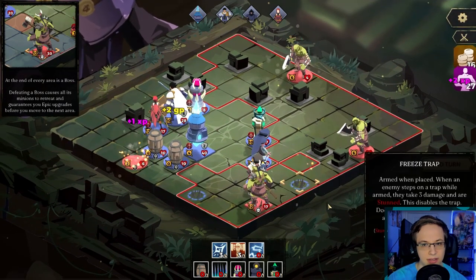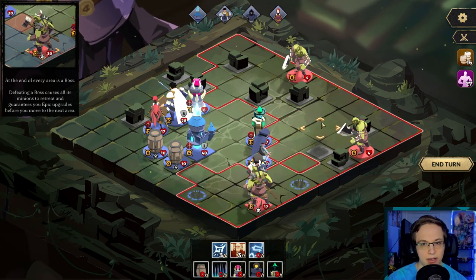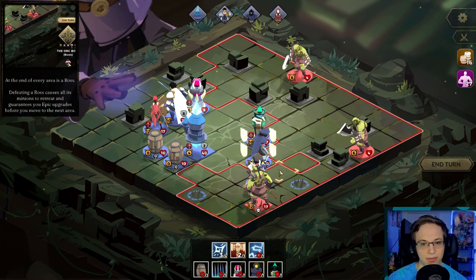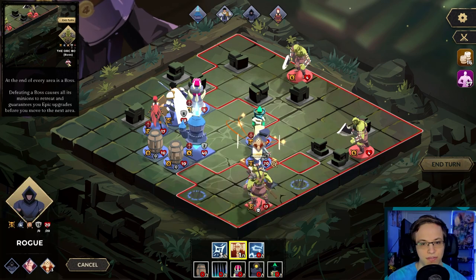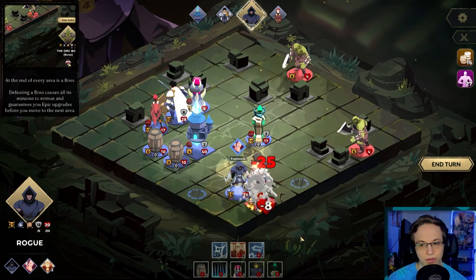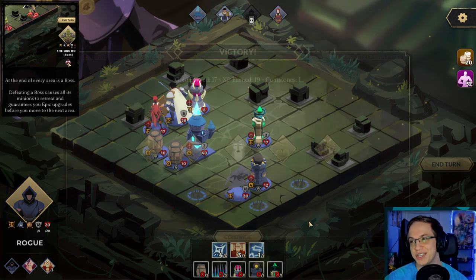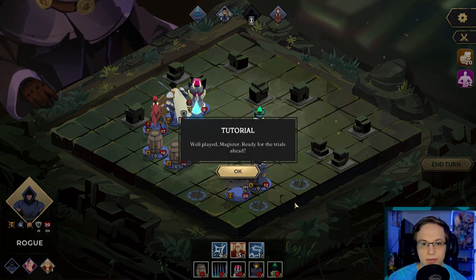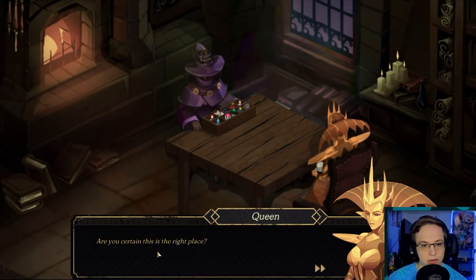Static storm — 10 damage to all enemies, that's pretty good. Now we'll give five temporary power, five temporary power, five temporary power. That was so overkill — I just got two achievements! I don't know if that should really work on the tutorial, but that's okay. So we did the tutorial.